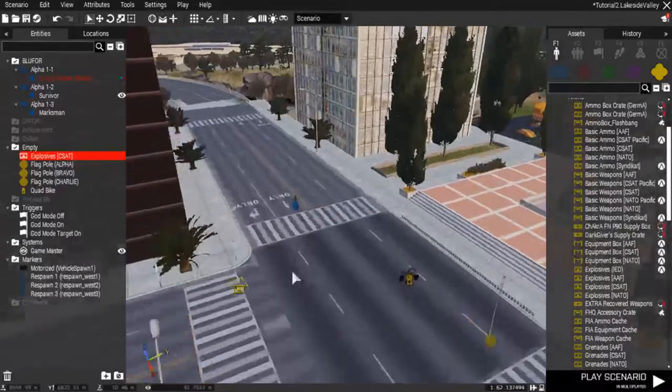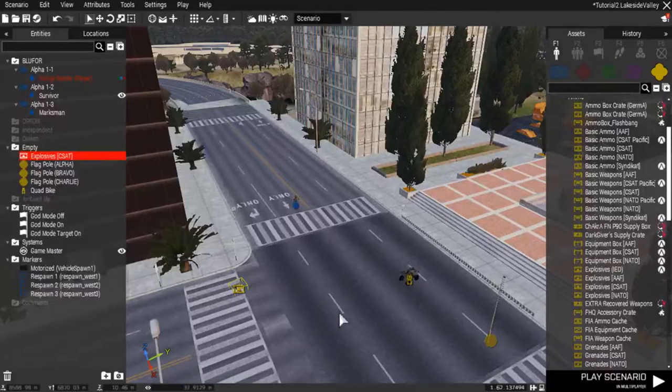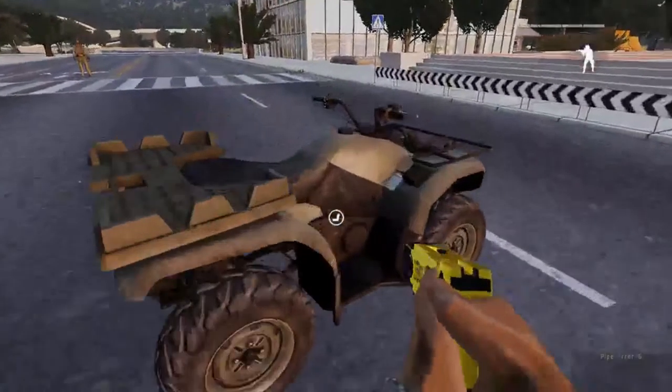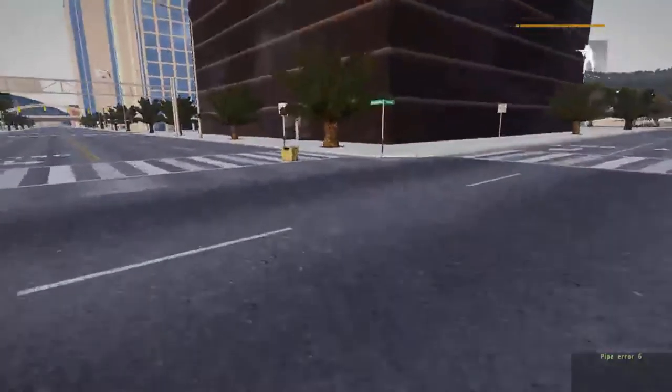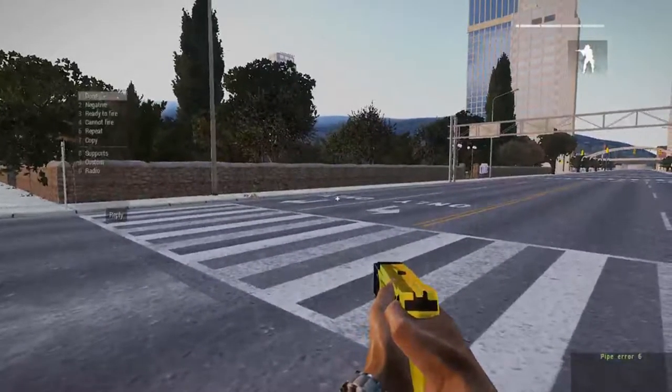Then we go into god_mode_off — you put true, which means it's going to allow you to take damage again. And when we go into god_mode_on_target, that's for players and vehicles. What you do there is 'cursorTarget allowDamage false.' So those are the basic ones — they're not hard. That's done in the right file location, so now we'll go back into the game and try them out.